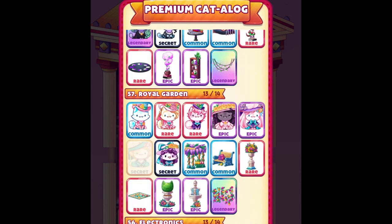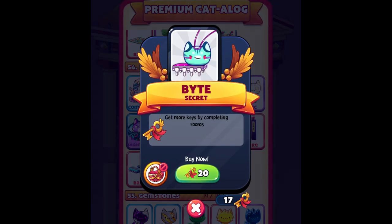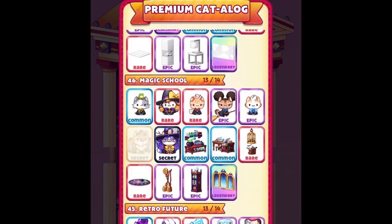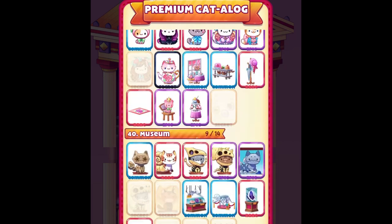So let me show you guys what I mean. Here we have the electronics floor — as you guys can see, I just got the two new cats and deco. This is the only cat I'm missing, but this cat cost money, so maybe later on I will try to get it. And here we have the museum event.